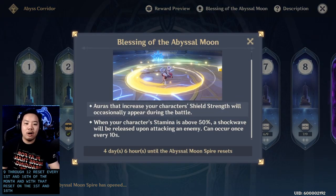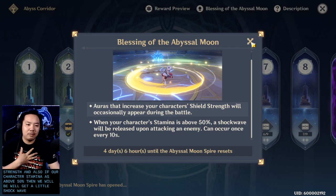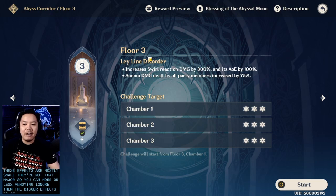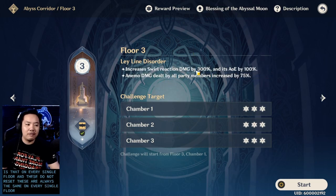With that reset on the 1st and 16th, they also have new buffs — the Blessing of the Abyssal Moon. This changes every Spiral Abyss moon period. For the one I'm recording now there's an aura that shows up randomly: if your character has a shield it increases their strength, and if your character's stamina is above 50% you get a shockwave every 10 seconds. These effects are mostly small. The bigger effects are on every single floor and those do not reset — they're always the same for every player.